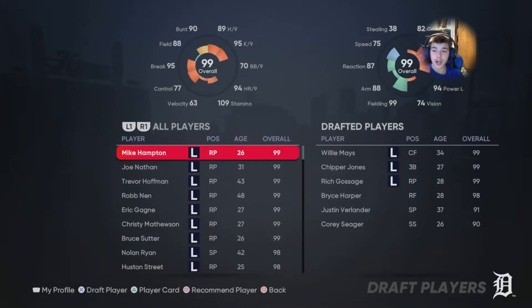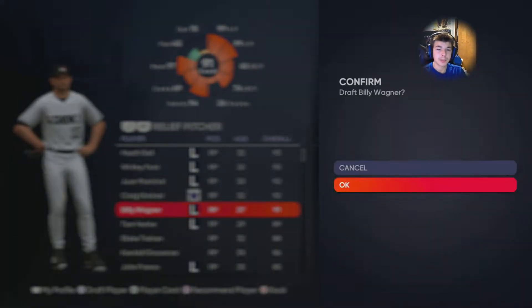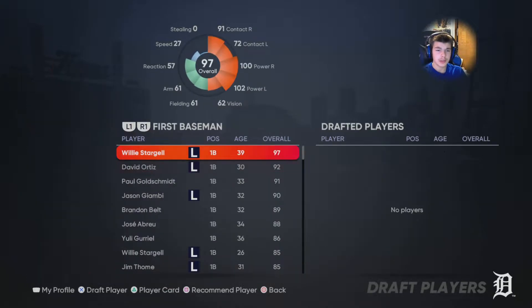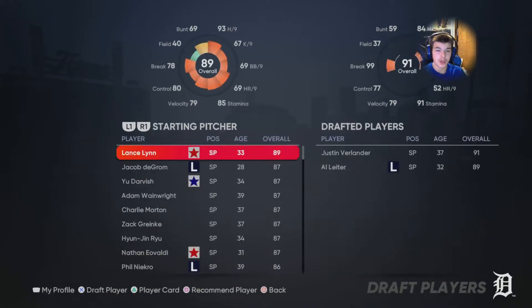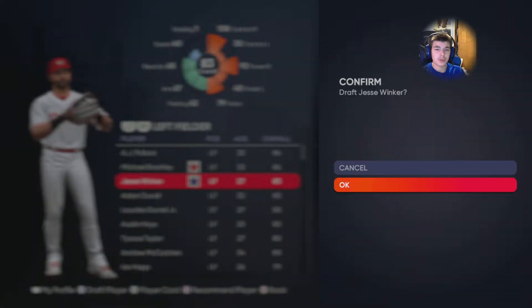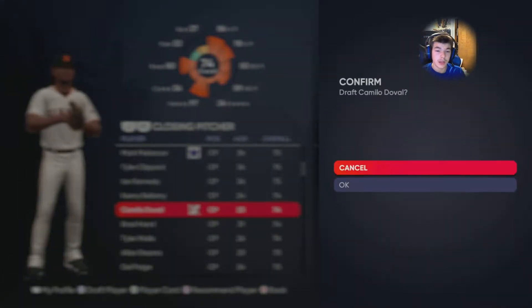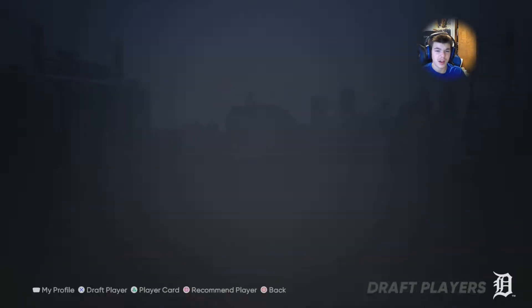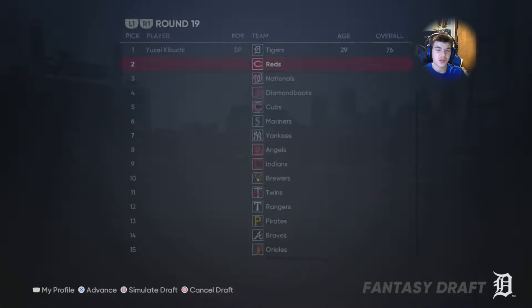Now we got to get a bullpen spot — Rich Gossage, the man. Next we'll get Roldison Trapman, he's good out of the pen. Now we've got to go with David Ortiz, I love him. Let's see — Jacob deGrom is amazing. We'll go with Iglesias, Raisel Iglesias. Jesse Winker is so good. We need a good catcher and I think Vazquez is the best option. Camilo Duval is so nasty. Aaron Loup has a good card. Brad Miller — I think he's the best second baseman option. Kluber is so good.